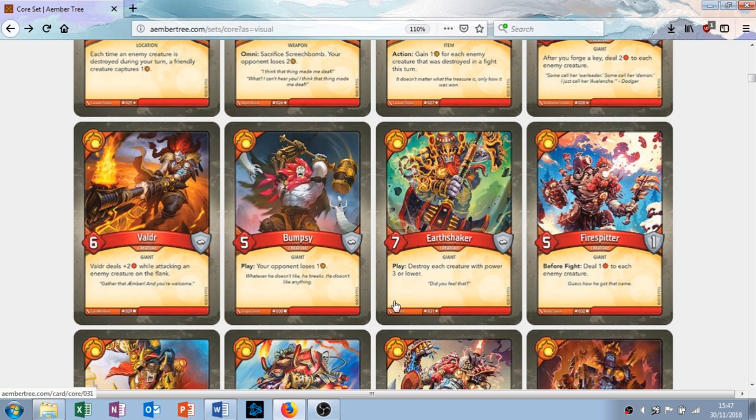The next card is called Earthshaker. It's a creature with seven attack, no armor, and has the play ability: destroy each creature of power three or lower. This really punishes decks with low creature power. It won't punish you because a lot of your Brobnar creatures — like Bumpsy, Valdir, and Earthshaker himself — have more than three attack. So more often than not it's going to be a very one-sided board clear or creature destruction. You've got to bear in mind your other creatures from your other houses, but I like this card at uncommon.